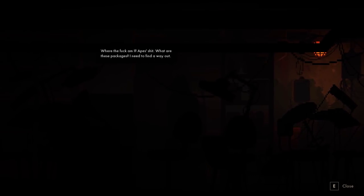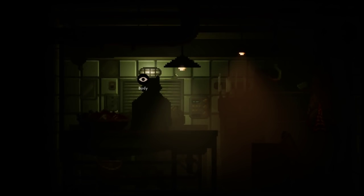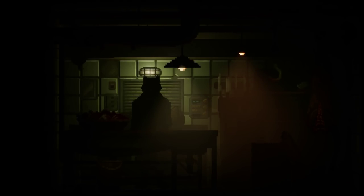Where the fuck am I? Where are these packages? I need to find a way out. I can't see shit. Have we even gone the right way? Can we just move rooms? Oh shit, he's dead. Oh my fucking what? Body. Green - he's dead. Fuck, what have you gotten yourself into?